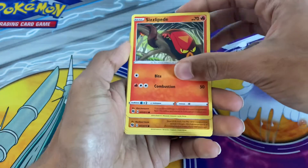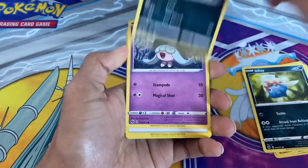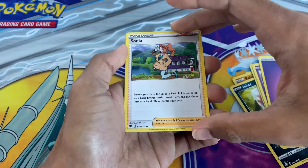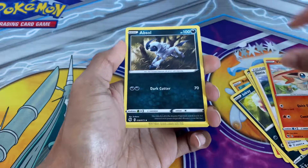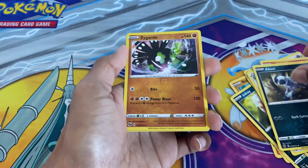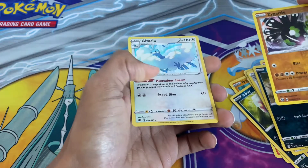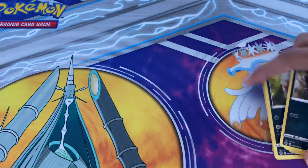Now onto the Grimmsnarl VMAX pack. We have Sizzlipede, Rolycoly, Inkay, Nickit, Hatenna, Psychic Energy — you can get Reverse Energies as well — Sonia, a good supporter to play, Victini, Absol, Reverse Holo Zygarde as the rare. And the final card is an Altaria Holo — a very good competitive card, like Decidueye.